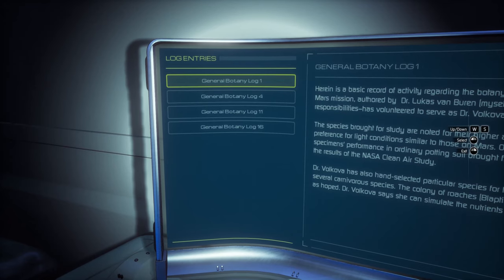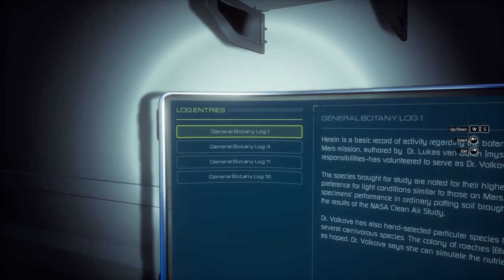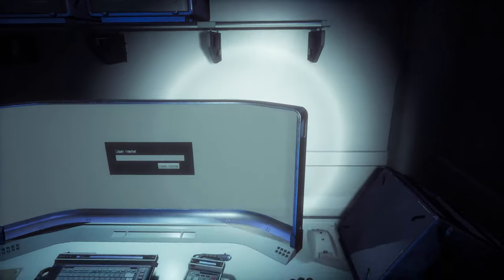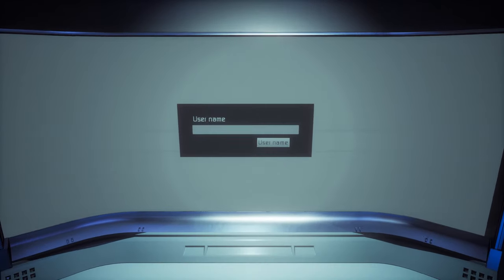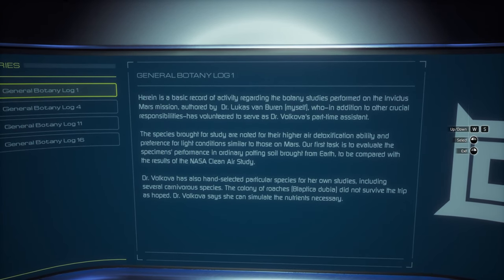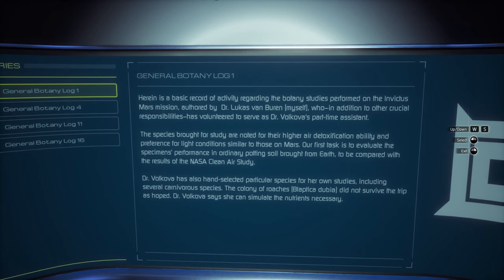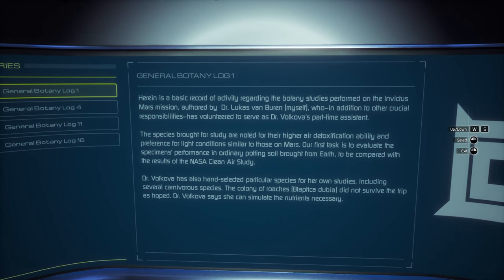Are these — whose logs are these? I logged in with my own credentials. Why am I seeing a random selection of four botany logs? That doesn't make any sense. Herein is a basic record of activity regarding the botany studies performed on the Invictus Mars mission, authored by Dr. Lucas Van Buren, myself, who in addition to other crucial responsibilities has volunteered to serve as Dr. Volkova's part-time assistant. The species brought for study are noted for their higher air detoxification ability and preference for light conditions similar to those on Mars.